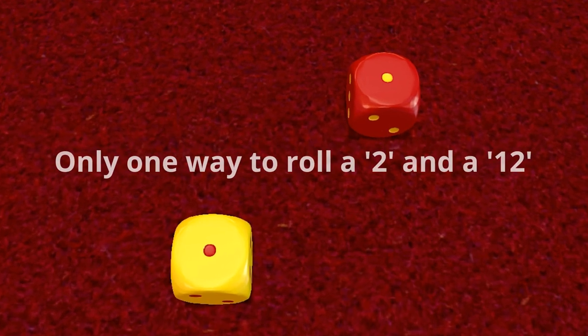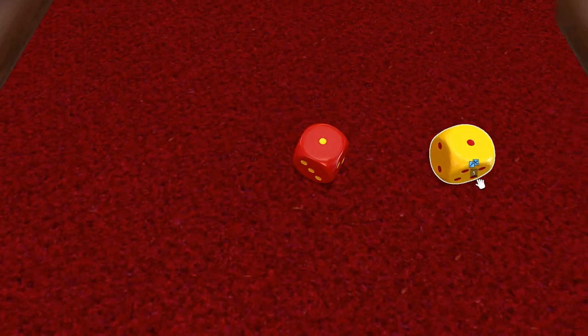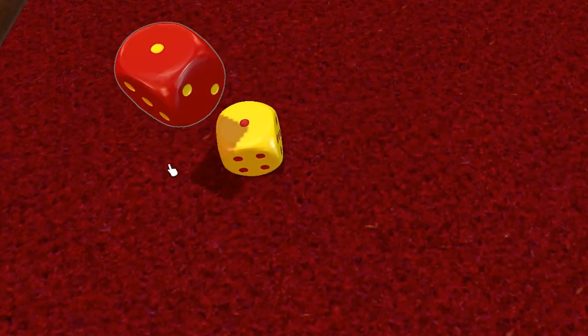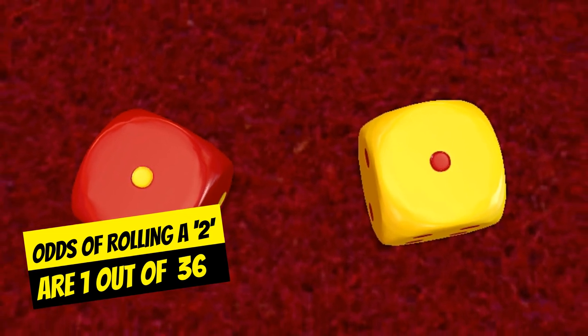Only one way — if you roll snake eyes. Same thing with a 12. You can even swap the dice around and there's still only one way. So your odds of rolling a two are one out of 36.